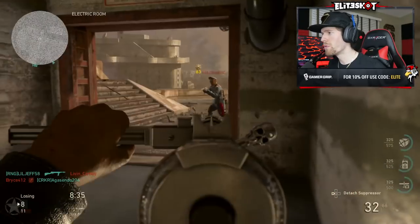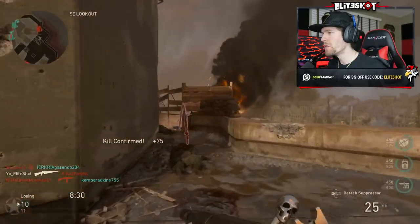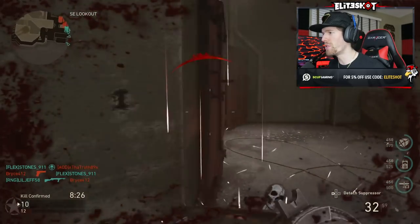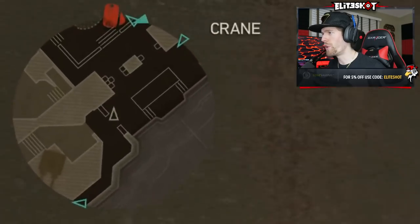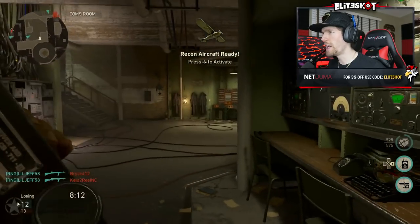You're giving your position away. They actually updated Resistance so you can now turn it off if you don't want that scrambler effect giving your position away. Enemy recon aircraft observed — I gotta keep moving. With this flanker perk they can't see me. We'll actually take that out.